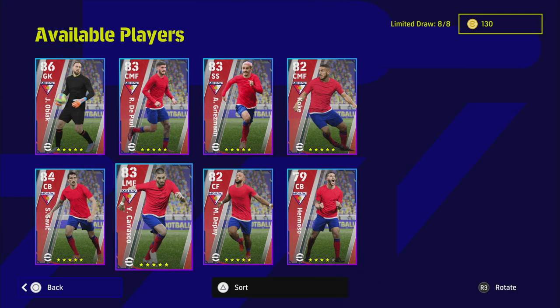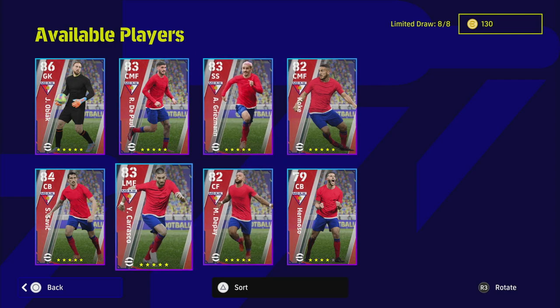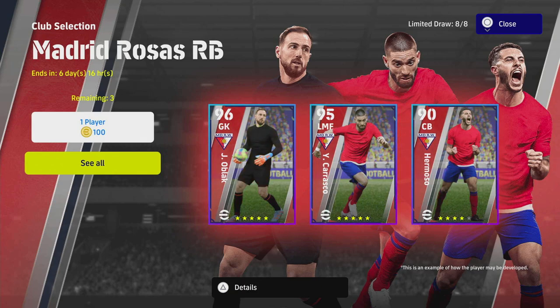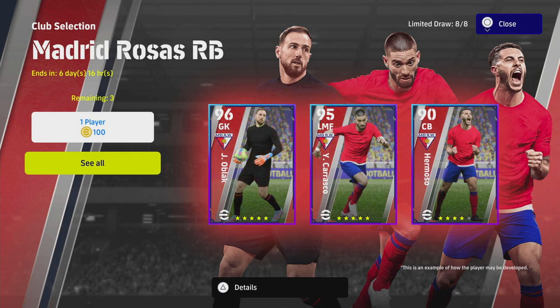That's everybody in the Atletico Madrid pack — spin or skip, that's up to you. If you got Oblak, DePaul, Koke, or Carrasco, those three or four guys are definitely worth a punt. Griezmann being on D-form is a pity, but DePaul is a must-have if you spin for him given his player ID with Argentina. If you've been playing a while and have a decent squad, it's probably a skip. I'll be back with player guides — let me know in the comments who you want to see first. We'll definitely do Carrasco, Griezmann, and DePaul, plus anyone else you'd like.